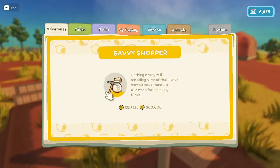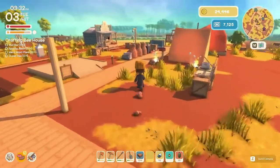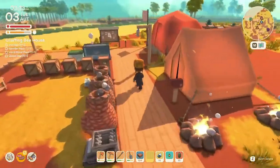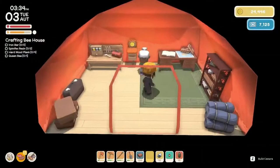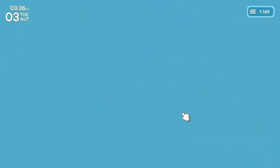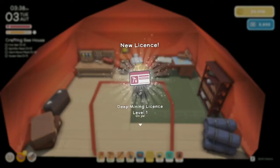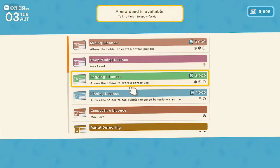May or may not do the fish. Let's go see Fletch — it's almost 4 PM, we wasted a long time today. I want to apply for a license — we definitely want the deep mine license. But we have to pay off the museum first. Didn't have to spend that right now — darn it.